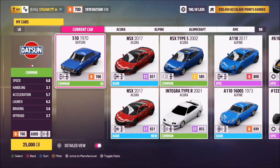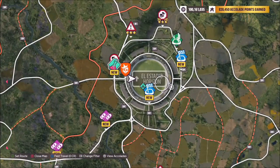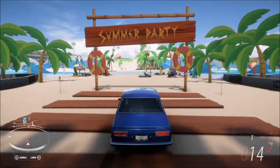The Datsun 510 will set you back 25,000 credits from the auto show if you don't own one already, or you can possibly get one a little cheaper in the auction house.